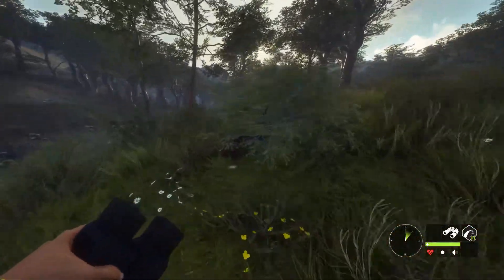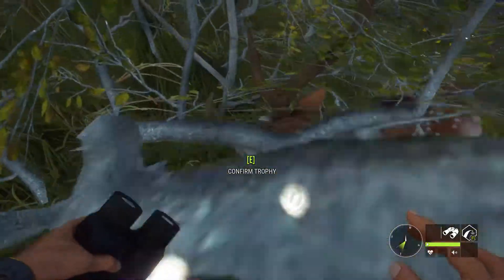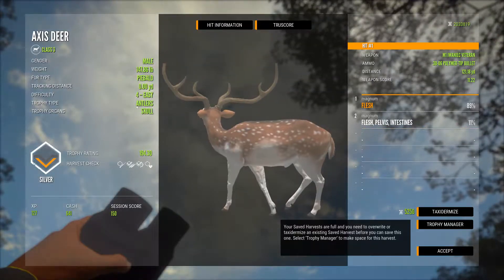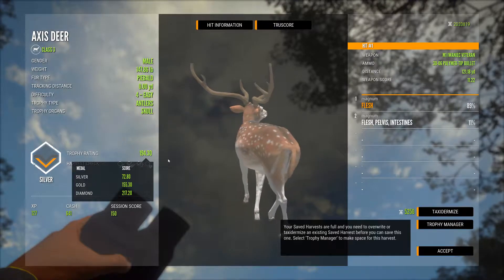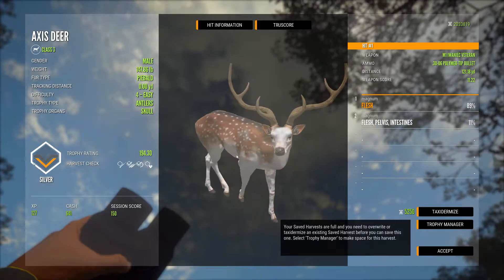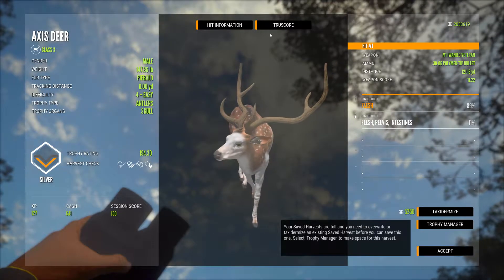Not gonna lie, I wasn't expecting to find a rare so soon, but I'm not complaining at all. He looked to be a gold — I'm hoping I didn't mess up the rating. He's looking good. Scoring at 194.30, with the first shot being flesh and the second being flesh, pelvis, and intestines, taken at 121.18 yards. Unfortunately I did mess up the gold rating, but I don't care — I'm still gonna mount him. I'm happy with him. He'll go in the lodge nicely.